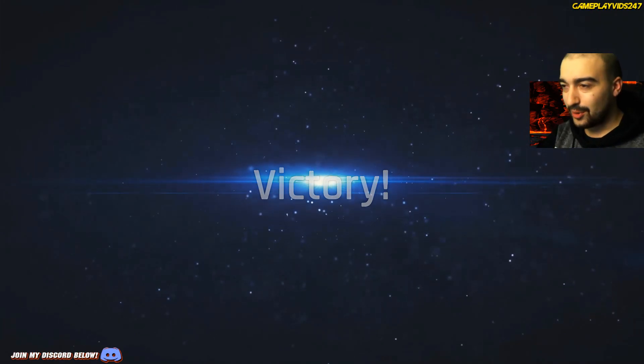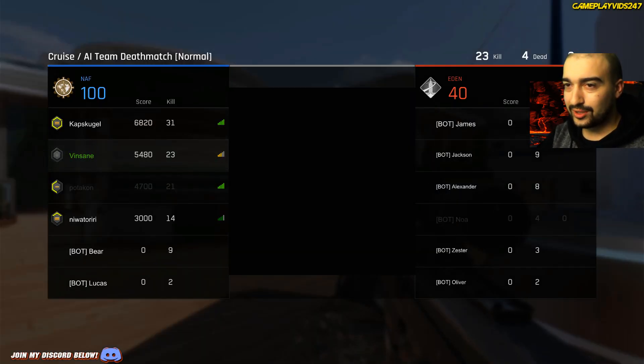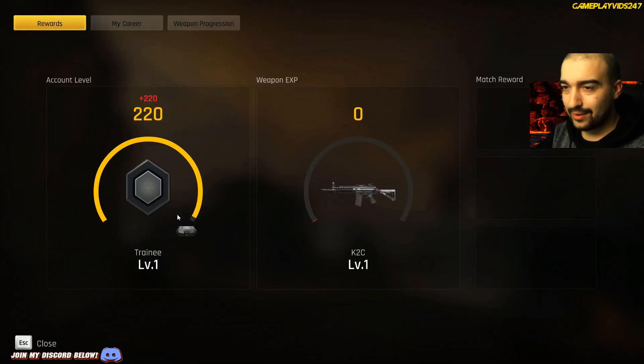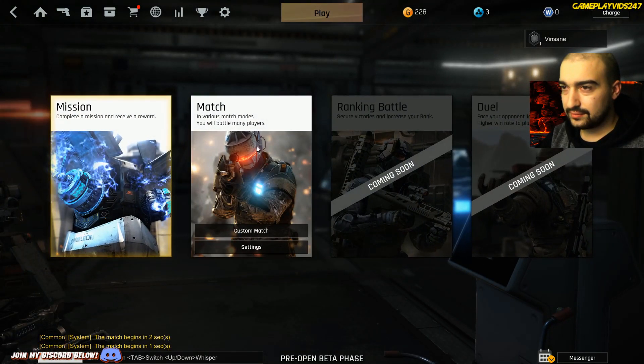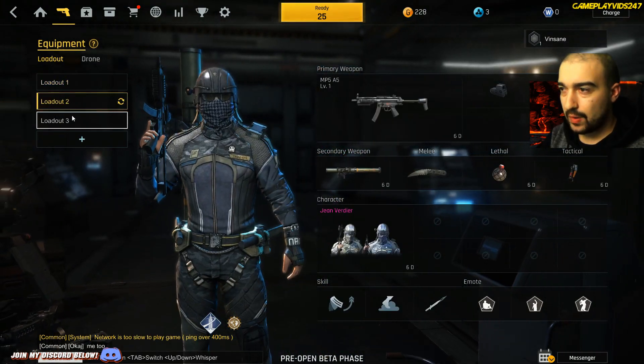That was fun. I want to jump online now, I think. I got 23 kills and I'm on yellow bar connection right now. We've got some weapon experience here, it looks like. Let's go back — we'll try and play online now. Let's quickly customize our loadout while we're waiting.